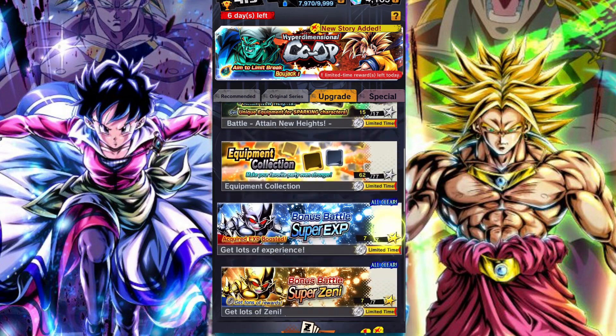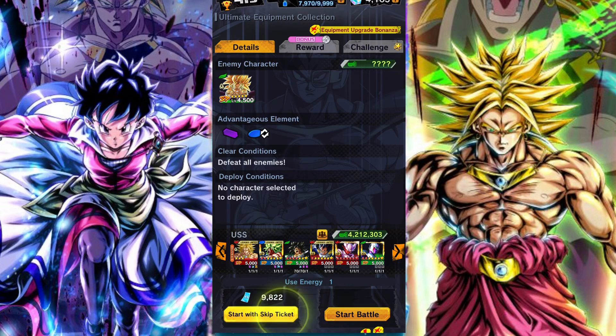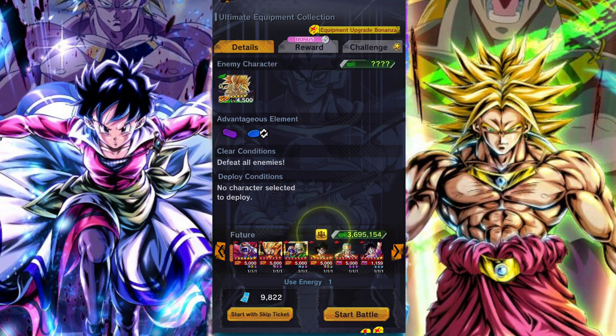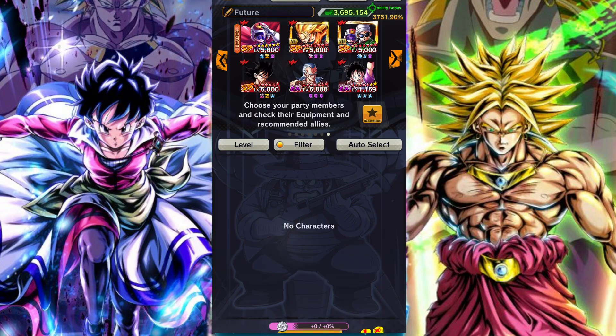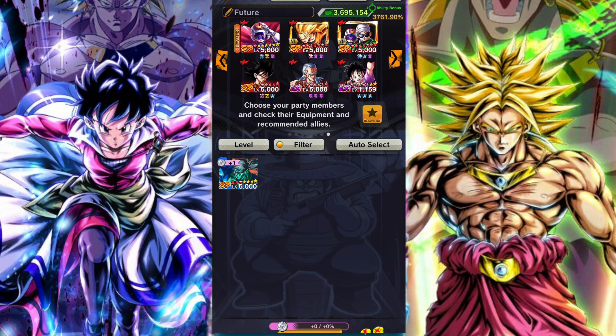In terms of the best way to farm, the two best ways are the equipment events. If you are needing equipment, they give a ratio of one to one, plus whatever bonus you get from your characters. So for every one stamina you spend you will get one Hoi Poi Coin along with the additional bonus from your characters.